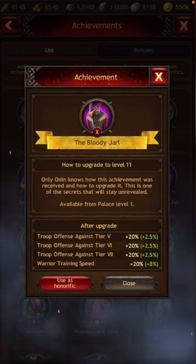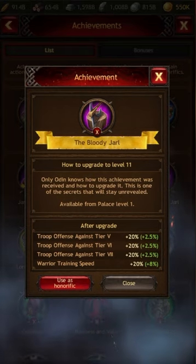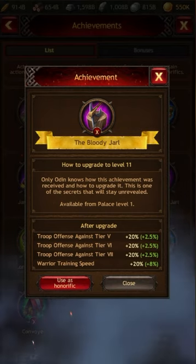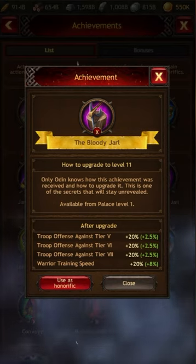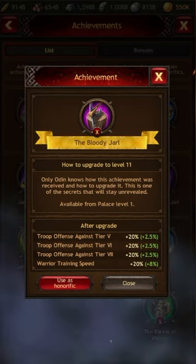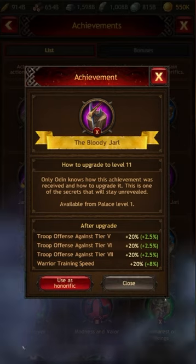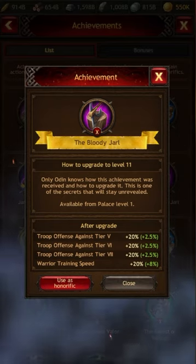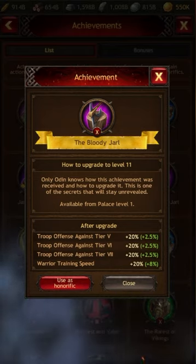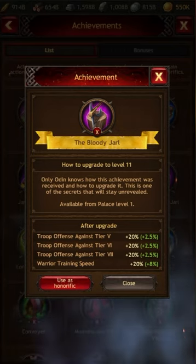The next achievement is Bloody Yarl. This is probably the second most expensive achievement — the most expensive one we'll see next is Planner. For Bloody Yarl, you've got to train T7s and then get rid of them. I'd obviously recommend you get T7s maxed before you even start thinking about this achievement, and probably max your training gear and your manors as well, just to make it a bit cheaper.